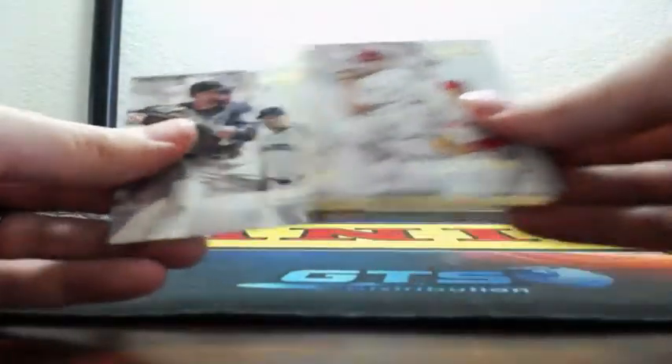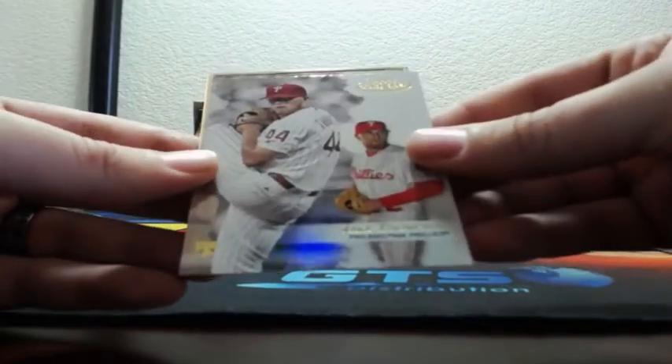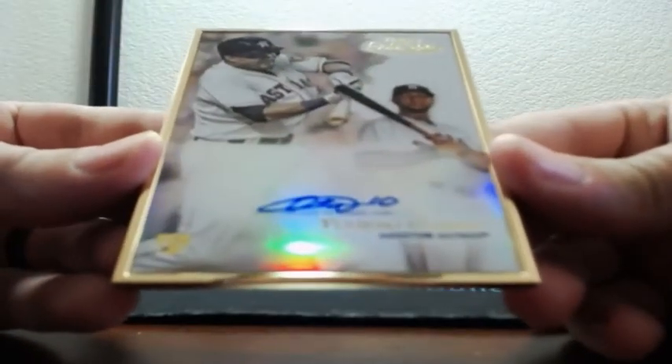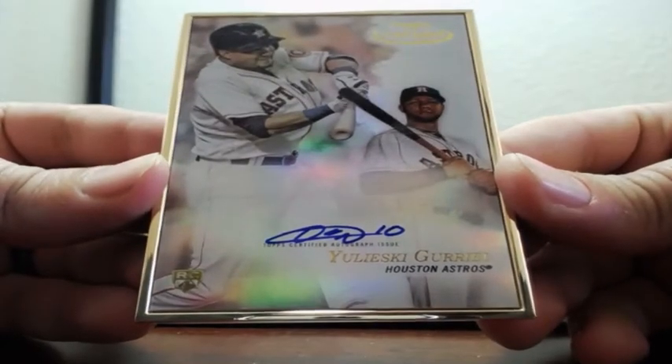Both of these are usually Class 1s — Class 1, Class 1. Otto is Astro. Uleski, Giriala — on-card, gold-framed, rookie Otto, Houston Astros.